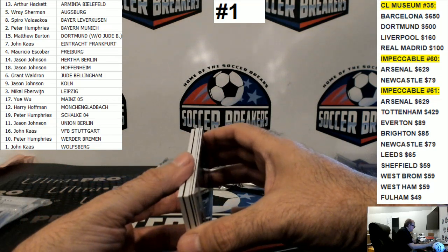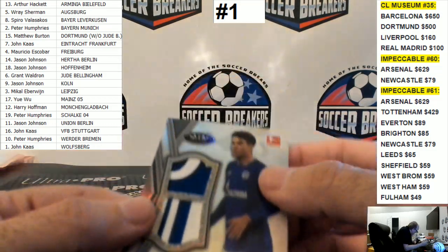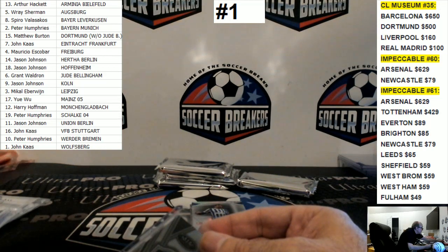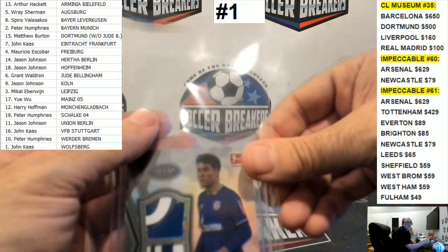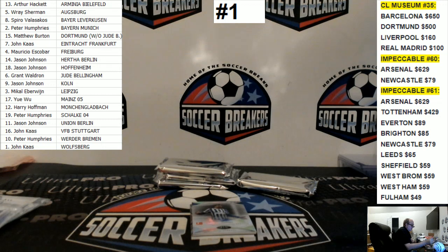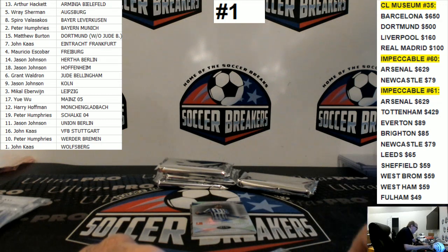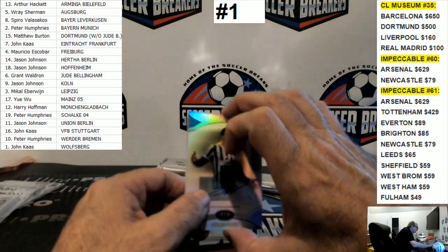Oh, we've got four cards — are we supposed to have four cards? We have four cards, let's start with the back. Matthew Hope, Schalke. Schalke Null Fear. We've got a bonus card in there — I guess some boxes have bonus cards. Schalke goes to Peter Humphries.